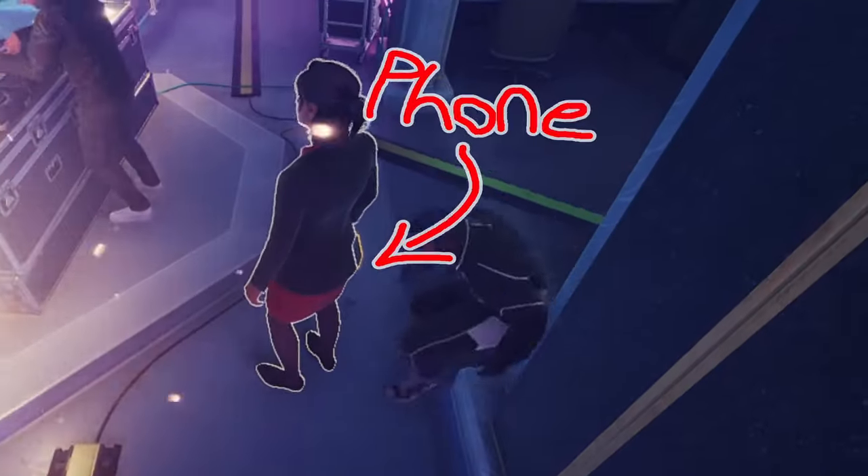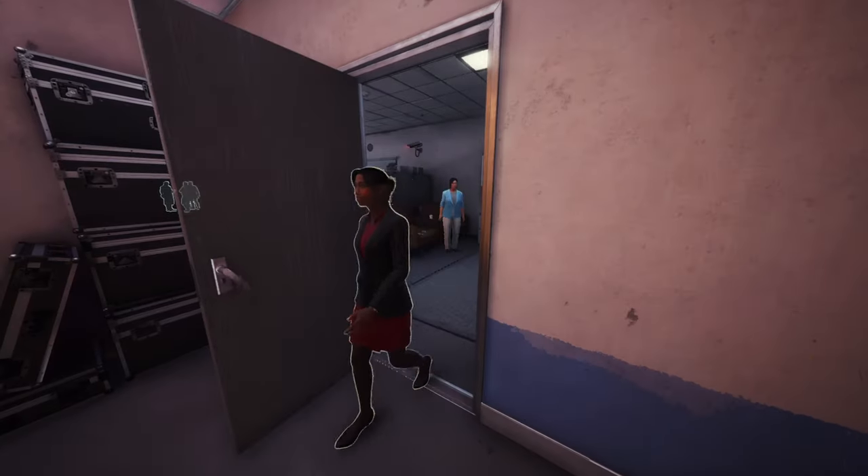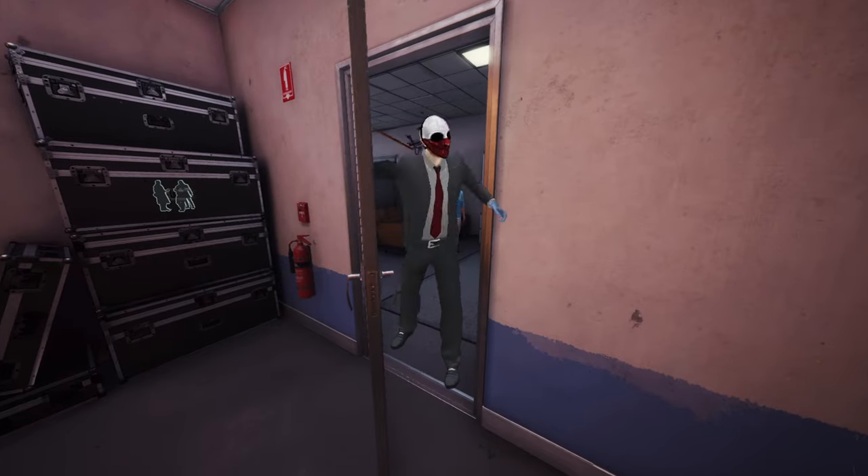Once inside, hack this computer and a highlighted person will appear. You need to go to her and hack her phone, lingering around her. If she's about to go through a door, wedge up on it before she does, because she closes all doors behind her, including locked ones.